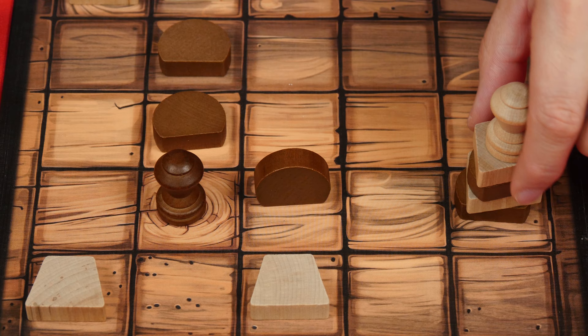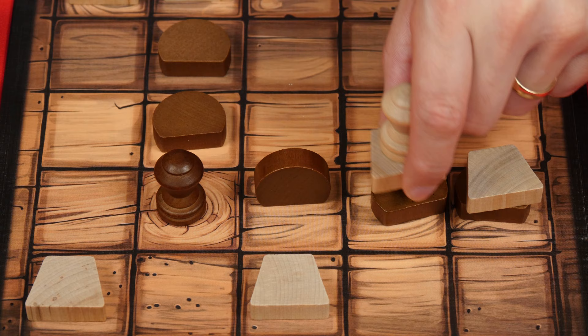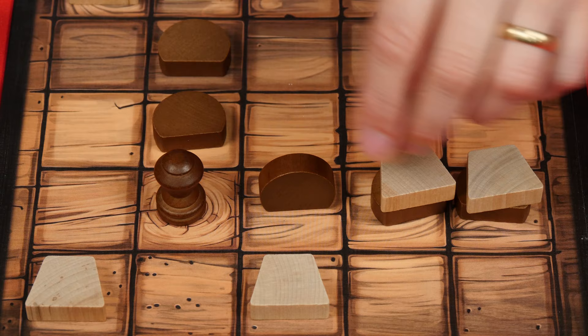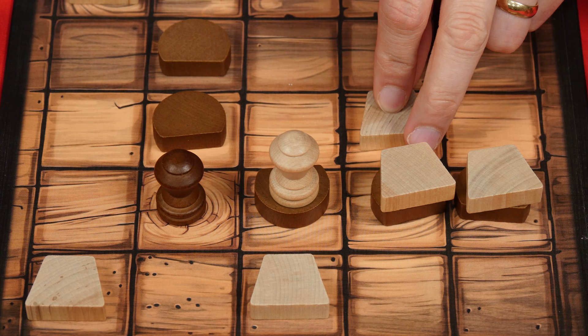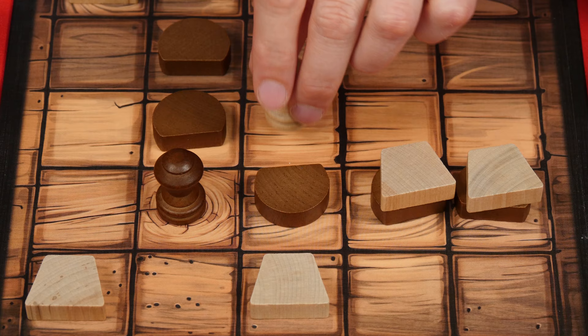A capstone can travel with a stack it's on top of, but it will not flatten pieces it comes across unless it moves into them on its own. For example, if I was moving a stack and left one piece behind, I couldn't travel further because a wall would block me. However, if I also left the white piece behind so the capstone was going on its own, it would flatten the wall and end up in that space. So on your turn, you'll either place one of your stones from your supply onto the board in an empty space, or according to the carry limit, move a certain number of pieces from the top of a stack in a straight line.